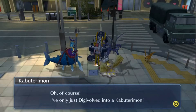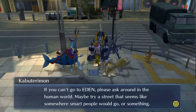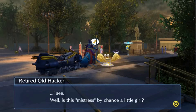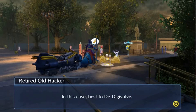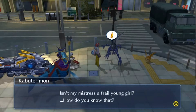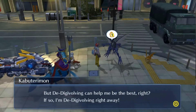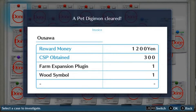After the fight, Kabuterimon realized it would take a really long time to Digivolve further and get really strong. He wanted to fix his relationship with his master quickly, so he suggested asking someone else for a different solution. We found an old man hacker in Ueno whose advice actually made more sense: Kabuterimon's master is a little girl who was probably frightened seeing Kabuterimon instead of the familiar Tentomon. Kabuterimon agreed to de-Digivolve and the case was solved.